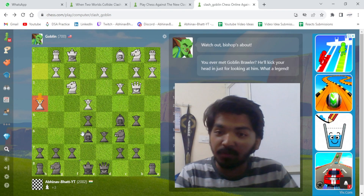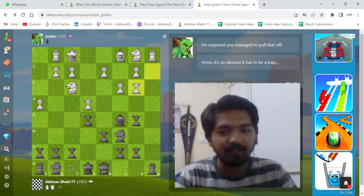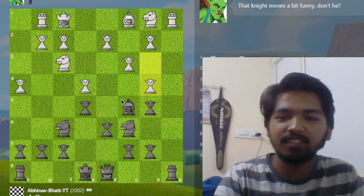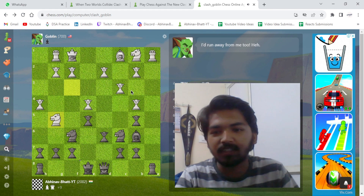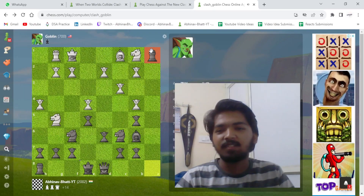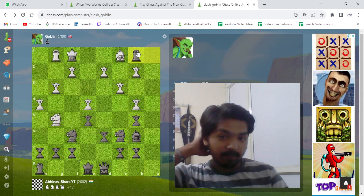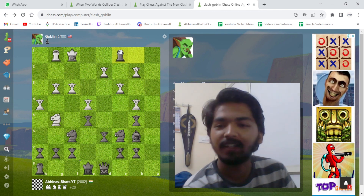Not a problem. Goblin plays h4, hanging his queen on the eighth move — not that strong for a 700-rated bot. Goes for f6 then some crazy attacks. We'll just keep it simple. I could have taken the rook earlier but we'll take it now. Rook takes a1 and we're going to sweep the first rank.